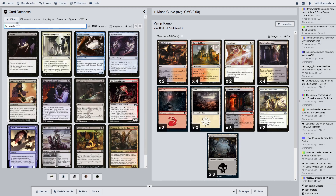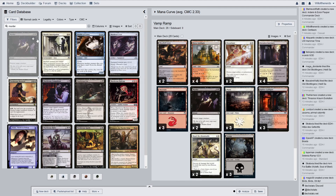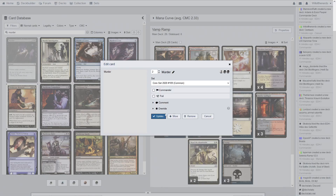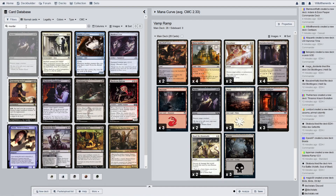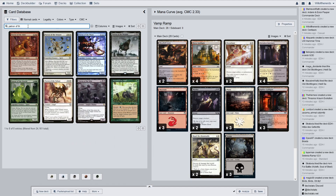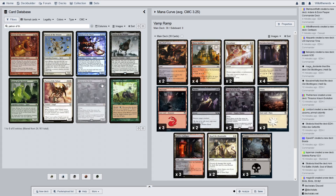Next we're getting into some black spells. My favorite black spell is of course Murder, and we have two of those. These are from M19, so let's change that core set to 2019. Update. Next we have Patron of the Vein, which is a commander card so it might not be legal, but a lot of the stuff I do is casual kitchen table play so it doesn't really matter.